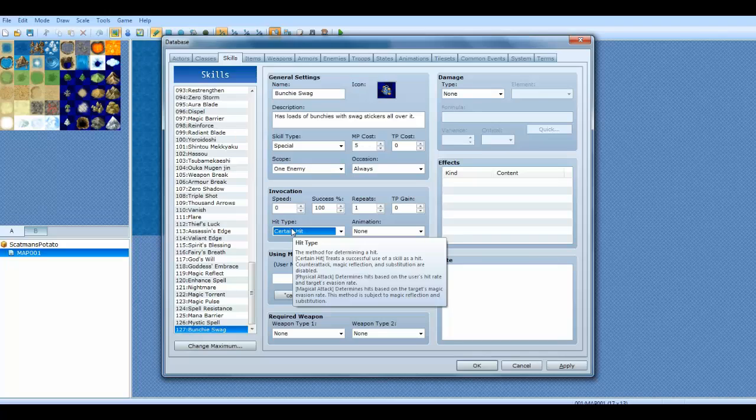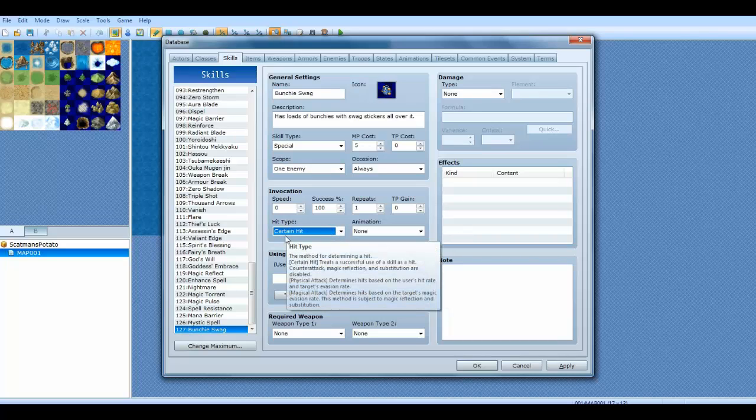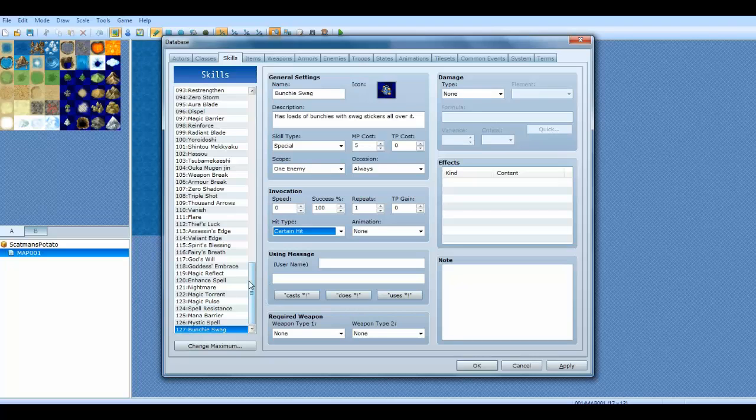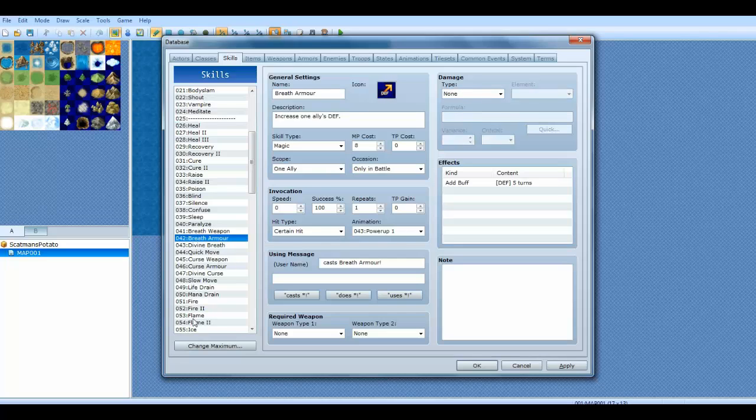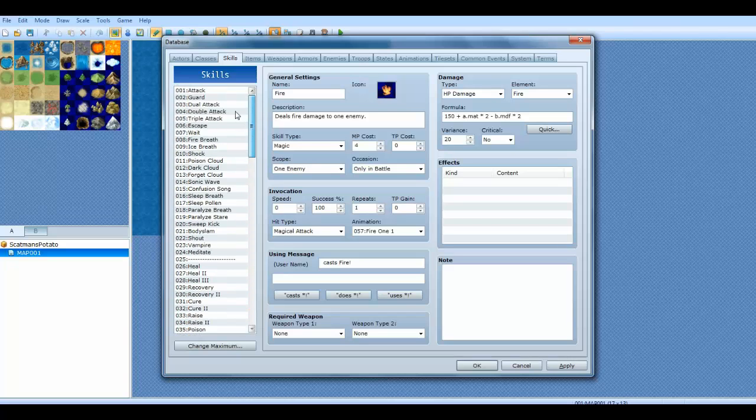Physical attack determines hits based on the user's hit rate and the target's evasion rate. Magic attack determines hits based on the target's magic evasion rate — this method is subject to magic reflection and substitution. So if you're going to use a normal skill, I recommend just using physical hit. If you don't know what to do, look at existing skills — for example, fire is a magical attack, while this here is a physical attack.